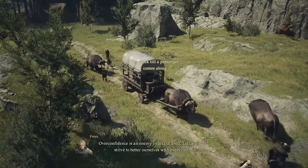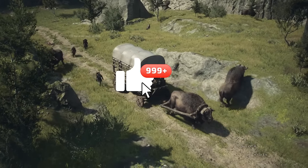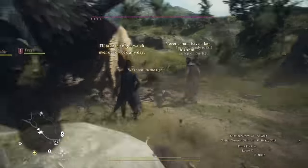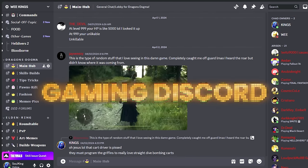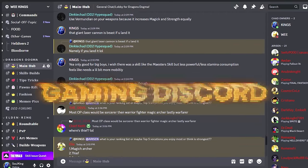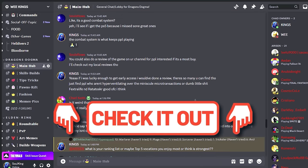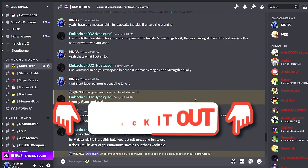Now here I have a quick bonus team for y'all. But before we jump into that, if you've made it this far in the video, please griffin dive bomb on that like button — I really appreciate any support. And if you would like to further engage with the gaming community, check out our Wee Kings Gaming Discord. The link is down below. Alrighty, let's move forward with this quick bonus team.